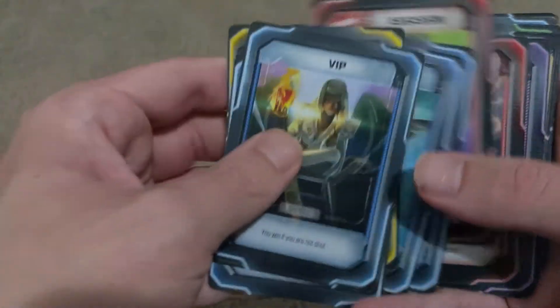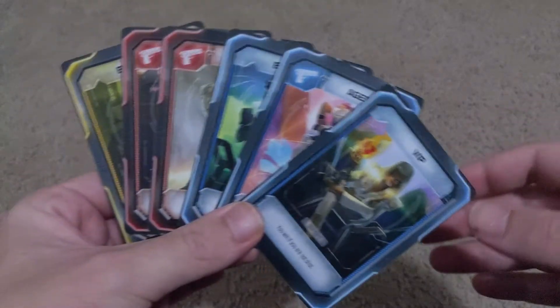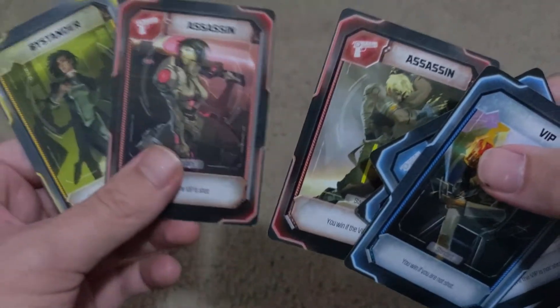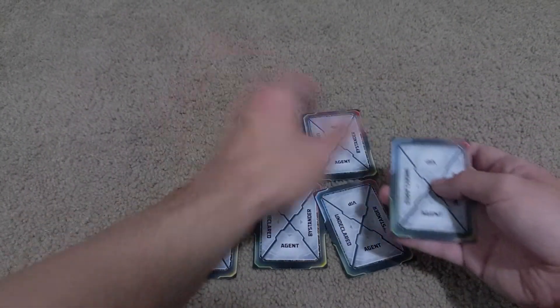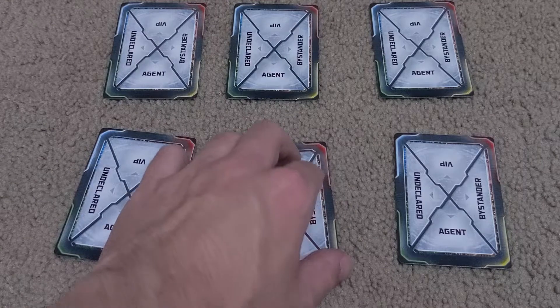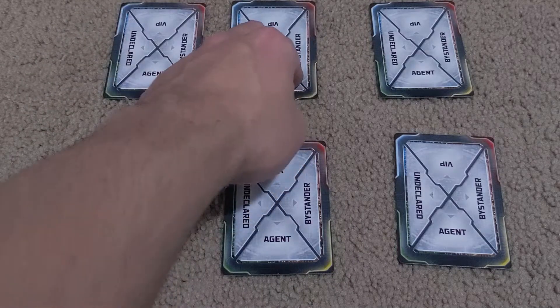There are also some extra agents and assassins for higher player count games. With that said, let's put these cards down and set up a six-player game, which consists of a VIP, an agent, and a blue decoy for the blue team. The red team is two assassins, and a bystander off to the side trying not to get shot. We give this deck a quick shuffle and deal one card each to the six players sitting in the circle. I don't have much camera room here, so you'll understand if I just keep it like this. Our dealer is right here, and our extra player is over here.